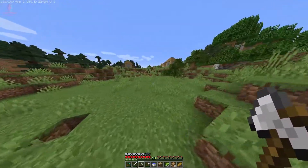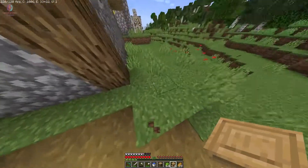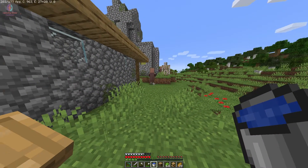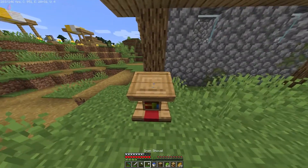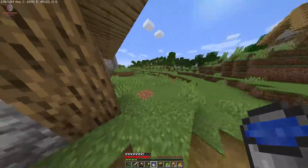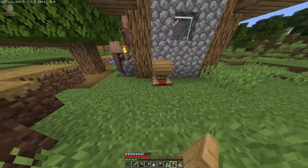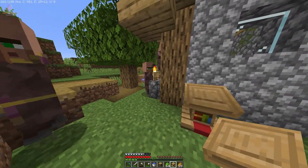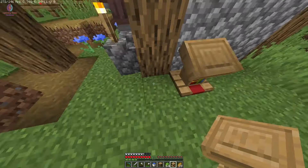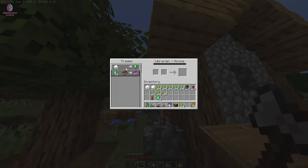I found a new villager and I will make him a librarian too. He's not interested in the lectern. I have to break the lectern and place it directly in front of him. I found them — job is available, come on! One of them finally became a librarian!